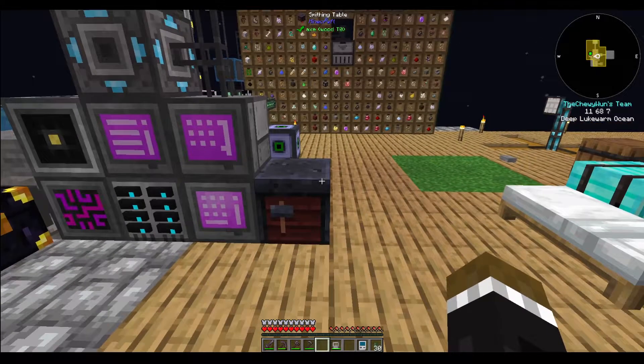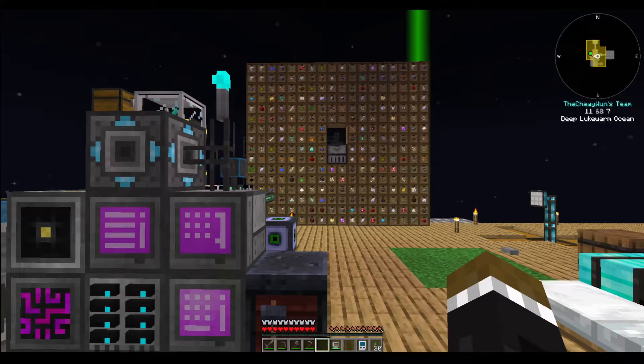Hey everyone, it's Chewy again. This is a quick little tutorial of sorts. It was bugging me that I wanted to use my Refined Storage system and Compact Machines, but I wasn't able to figure out a way to access the inventory while inside the machine, because it's technically another dimension — so it's not chunk loading, even though the outside is chunk loaded.